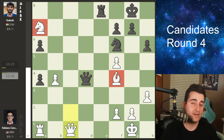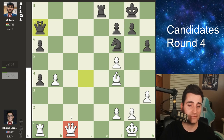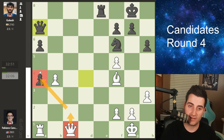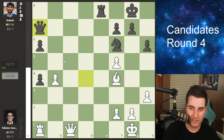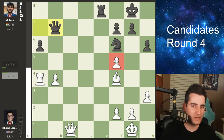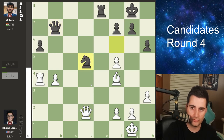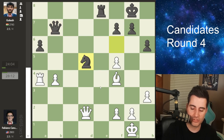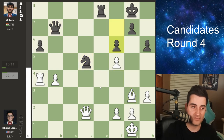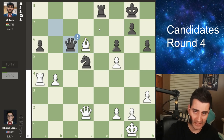Perhaps this queen d4 is a move Fabiano missed — he might have counted on queen takes a7 where he picks up pawns and has good winning chances. But queen e4 is a fantastic move hitting almost every piece on the board. Fabiano goes queen to c1, not wanting to give up the bishop — he'd rather give up the misplaced knight. Gukesh takes, and now the queen on c1 is more passive than it would have been on c2. Fabiano takes a pawn, but the pawn on f5 is a little weak and doubled — so very difficult to create winning chances. After queen e2, knight d5 hitting the bishop, bishop g3, and pawn f6 stopping white from ever playing f5-f6 to open the black king.